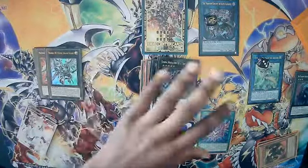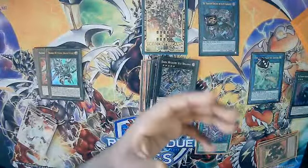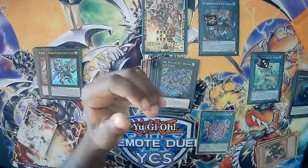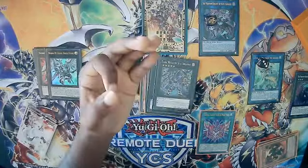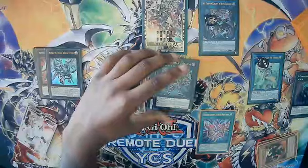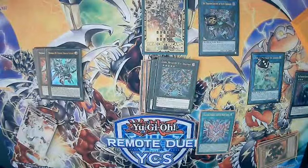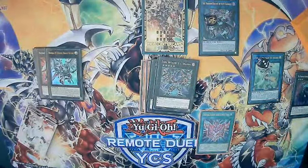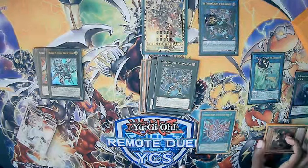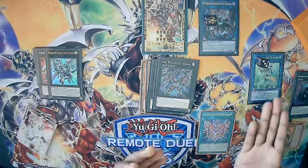For this full combo you need Tour Guide plus Fog Blade or Wings, plus an additional extender — or just Tour Guide with multiple extenders. It's very consistent in testing with friends online. I haven't gone to locals yet to test it, but I will this coming Thursday. It's so much fun and puts up a very large negate board.